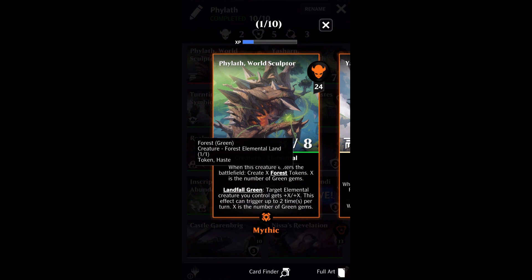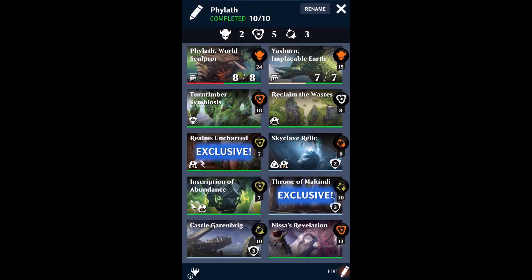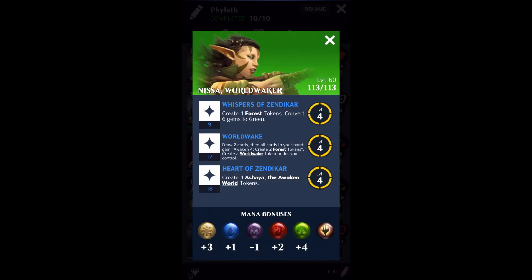Or if you run another creature in your deck that is an elemental, you can give the buff to that creature also. Because this makes forest tokens and those forest tokens are elementals, this particular creature pairs very well with Nissa Worldwaker — she is one of my favorite Planeswalkers of all time. Her abilities lend entirely perfectly to Phylath. Nissa Worldwaker's first ability is going to convert gems to green and create forest tokens, so we can use her first ability to play more tokens. The gem conversions are going to cause potential green landfalls, which means Phylath is going to make super big buffs to your elemental creatures.